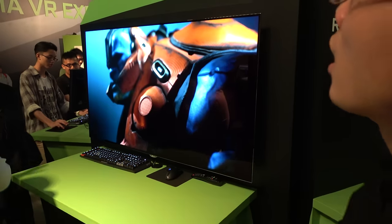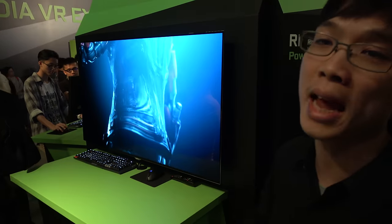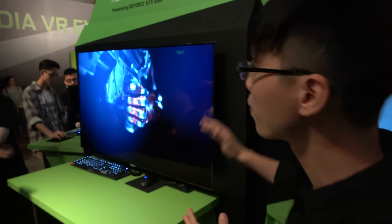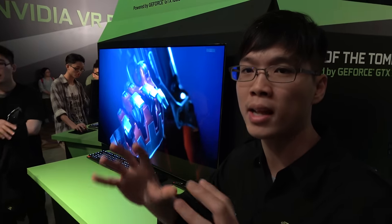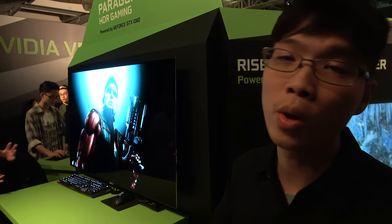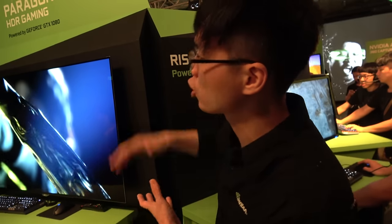What is this? This is an HDR demo called Paragon — a game developed by Epic Games. It's a MOBA-style shooting game. In the past, things like 3D stereo TVs and 4K TVs always lacked content. We can leverage the GPU to render games with full HDR color depth — that's what we're showing here.